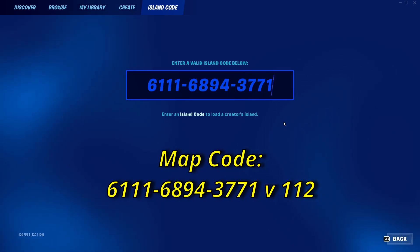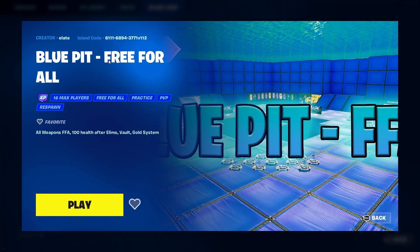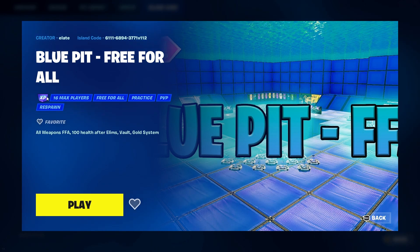If you have this code typed in correctly, you should be able to press enter and see the Blue Pit Free-for-All with XP activated on the left-hand side, and it's version 1-1-2.